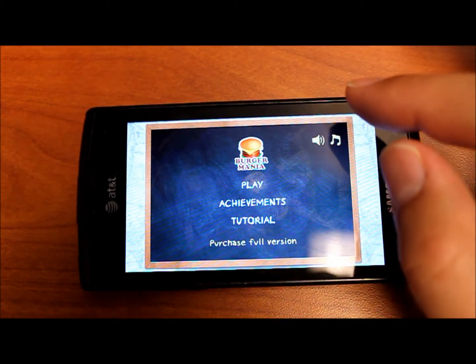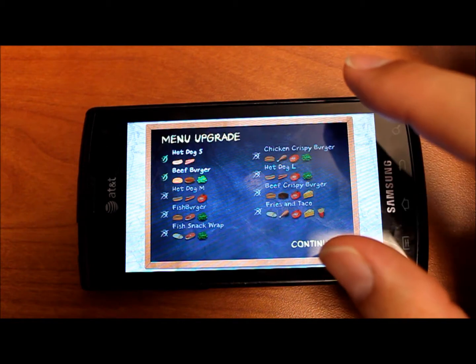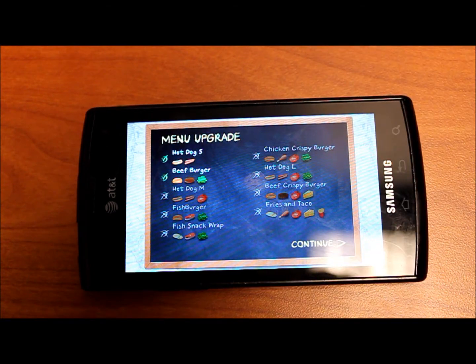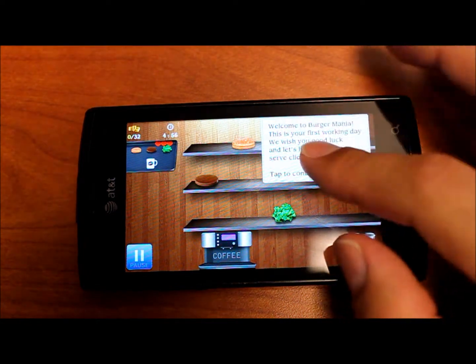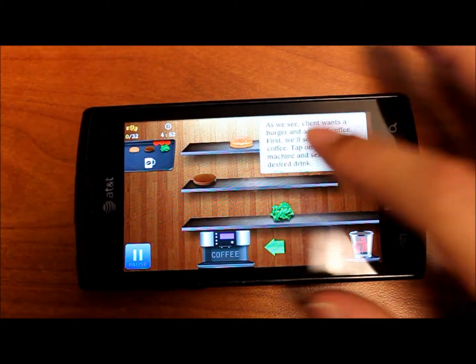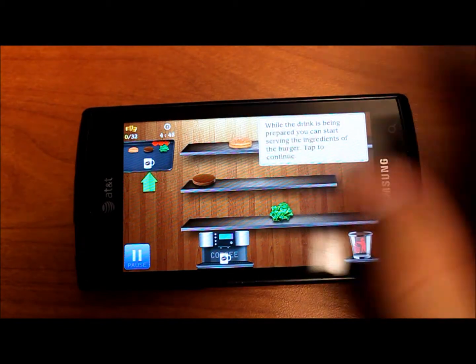Jumping into the app, we can first choose our levels. We can go to our menu upgrade and see that there are these different menu upgrades that we can get. These are the food combinations I was talking about earlier. And then this is the tutorial — I had this up and running from before, so this will kind of give you an idea of what it's like.